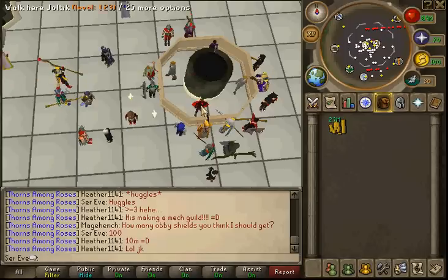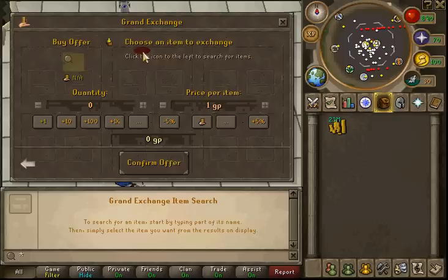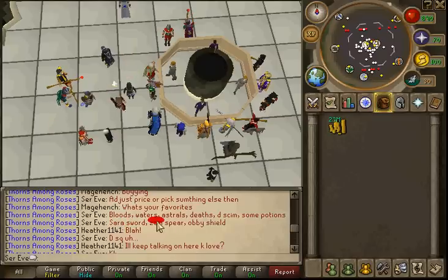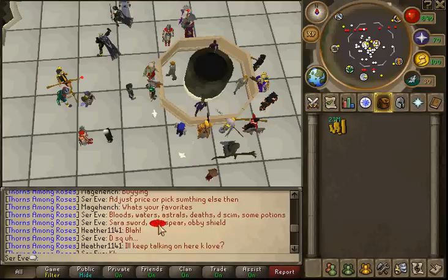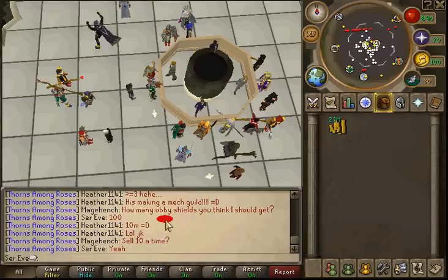The first thing I'm going to show you is items that you should flip. You can go to the Grand Exchange website and find the most commonly traded items. But off the top of my head: blood runes, water runes, astral runes, death runes, dragon scimitars, some potions, Saradomin sword, Zamorakian spear, obsidian shield, PVP weapons, slayer gear - stuff like that. Those are the things you want to do.